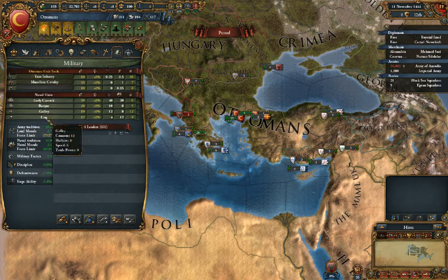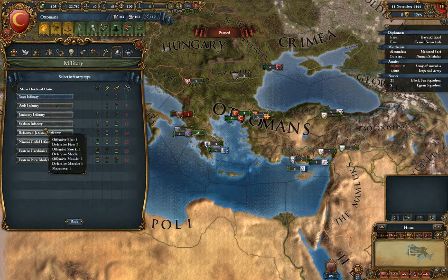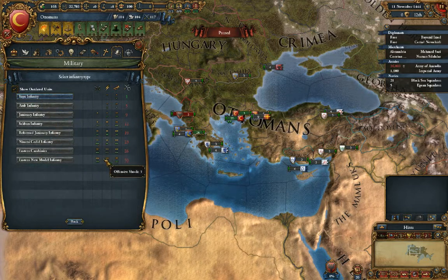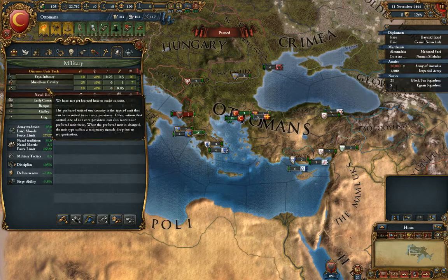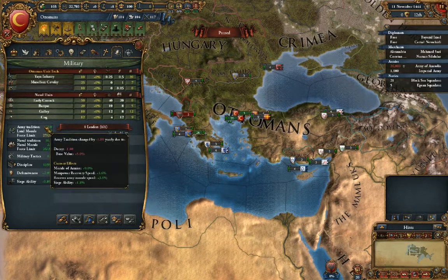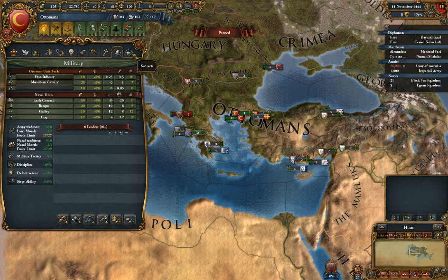Here's your military overview screen. These are your units, which you can switch through, and these are the technologies required for them. If you have any outdated units you can check them here. Sometimes the bonuses don't directly stack up, so you might want something that does more morale damage to take enemies out faster. Here are your cavalry and your artillery once you get it, and these are all your naval units. This is important — you have a force modifier and your army tradition. We'll go over all that military stuff later. Subjects is for if you have any vassal states.